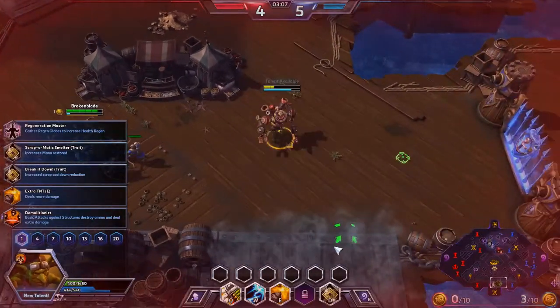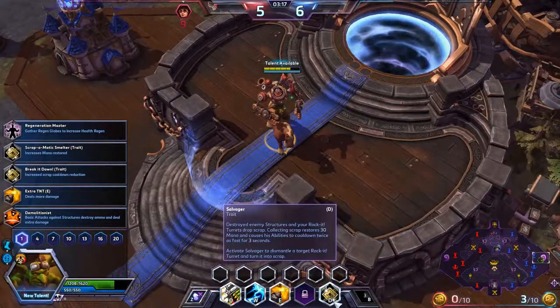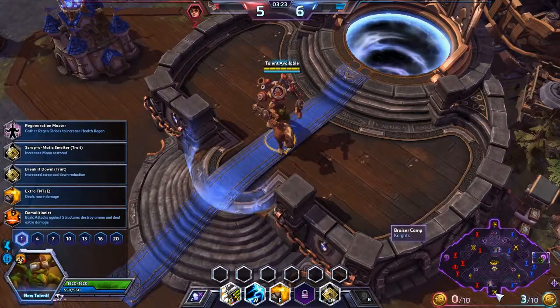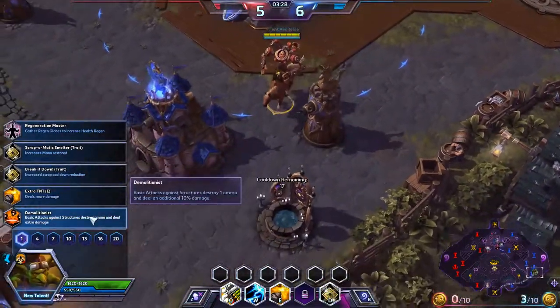Let's go heal up a little bit and get our first talent. I also forgot to mention that with your trait you can actually activate it to dismantle your turrets to get some of the mana back. So if you want to deconstruct something and get some mana back, you can always use that.